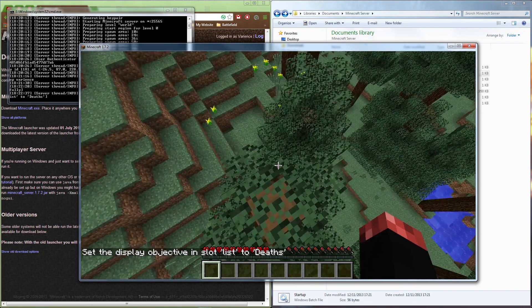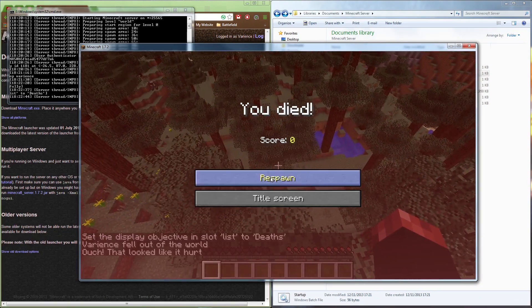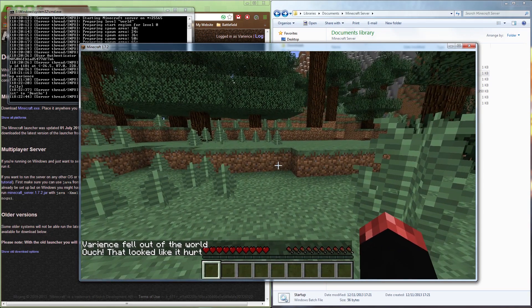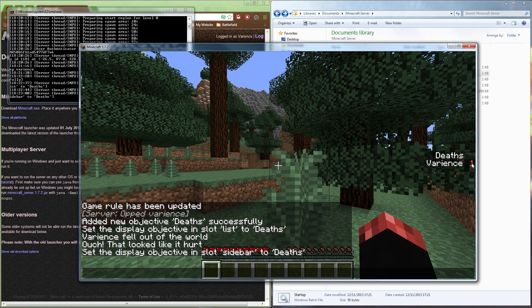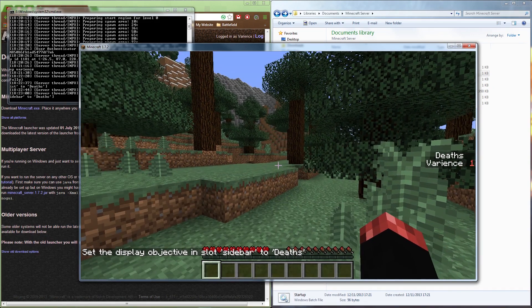To test it, type '/kill' — and now it's displaying number one because I've died once. The next command adds a sidebar display. Type '/scoreboard objectives setdisplay sidebar Deaths' and now it displays each player's name alongside their death count on the right side of the screen.